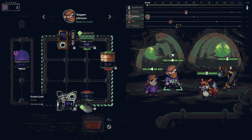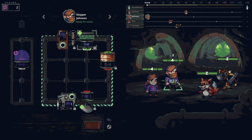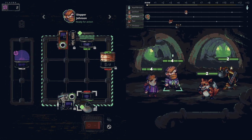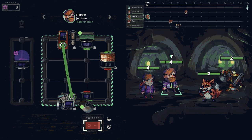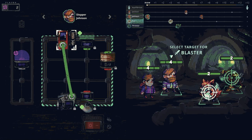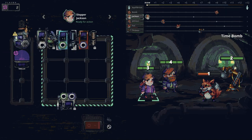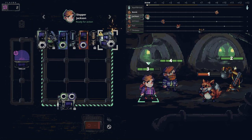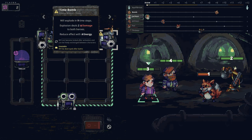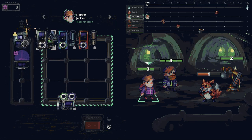So we have this generator which produces one green energy. We can tie that into our regeneration cell and it will heal all characters for one — it's okay, not great. But we can put it into our blaster and deal some damage. Let's try and get the fox done. He's going to attack us. Oh, a timed bomb! We can actually add this in here and reduce the effect with energy if we wanted to.